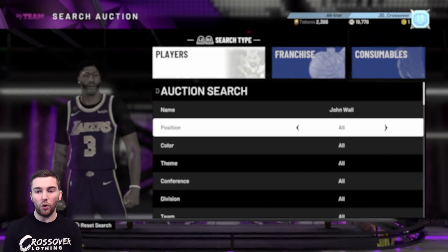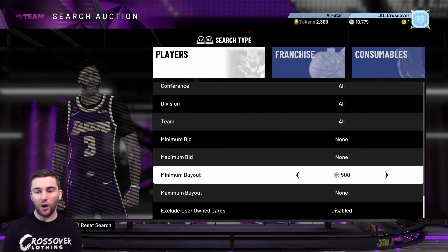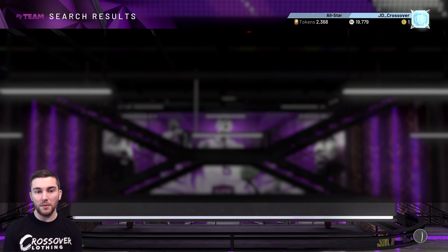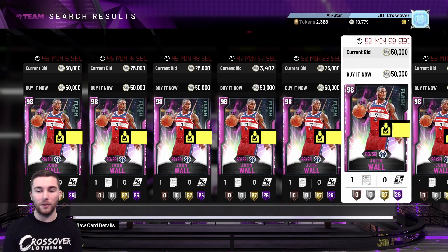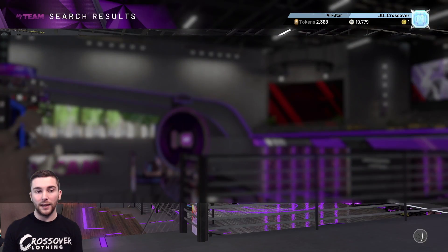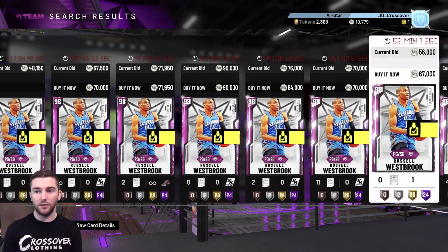Let's have a look at John Wall on the Auction House. This is on PS4 at 10am on Saturday, so prices will probably vary significantly to when you are watching. I managed to buy mine for 45,000 MT, and you can actually see me buying it in the first video of the day. At the moment he is selling for around 50k — there's a lot of him up for the 50,000 MT mark. So for 50k, let's compare him to someone very similar in price, the Pink Diamond Russell Westbrook, who sells for maybe 55k to 60k.